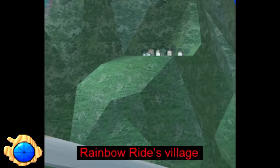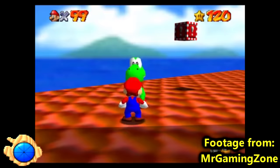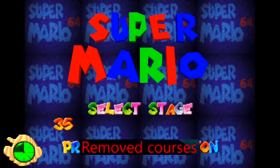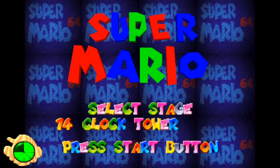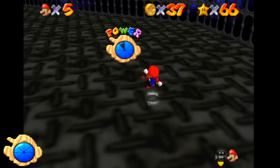Rainbow Ride's Village. Super Smash Bros. Melee has a recreation of Rainbow Ride from Mario 64, and in the background there's a tiny little town on a mountainside not present in Mario 64. Yoshi Commits Suicide: after collecting 120 stars and getting on top of the castle, you can talk to Yoshi — he gives you 99 lives and jumps into the horizon, which some people interpret as him committing suicide. Removed Courses: a total of 32 levels were planned, but there are only 15 main courses plus 8 other levels, making 23 total. Big Boo's Secret Laugh: in Big Boo's Haunt, you can sometimes hear a lower-pitched version of the Boo laugh used in the game.